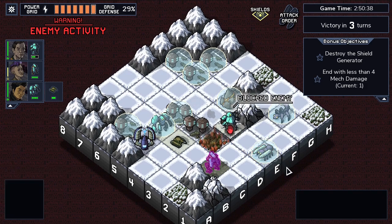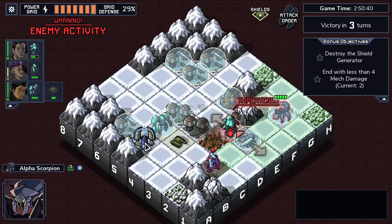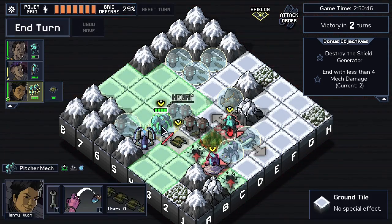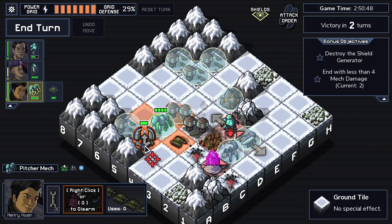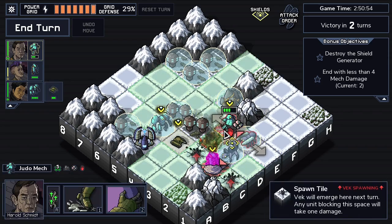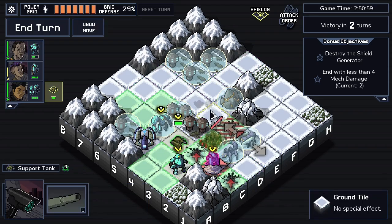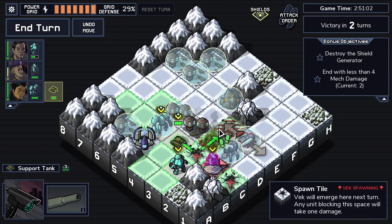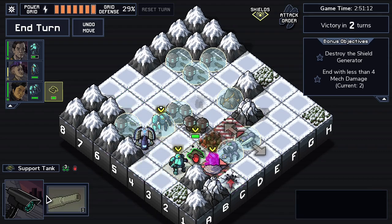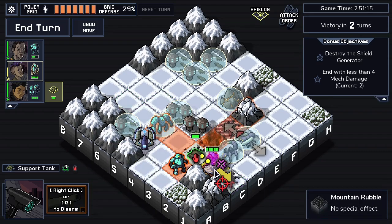We should be able to destroy the shield generator and the enemies - no problem. You can't actually do that because you can't throw that, so I think we're going to have to settle for bumping you into that. Or I guess you can do it - yeah, that's fine. Where do you even go? I guess you can block a spawn - one fewer enemy to deal with on the last turn. Now you can do this.